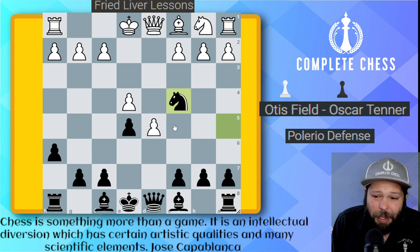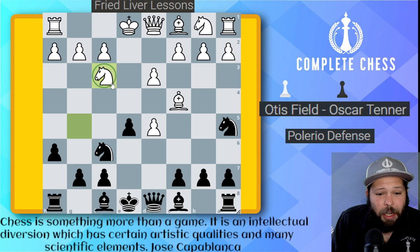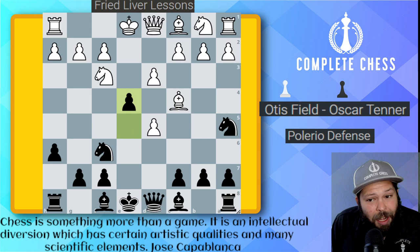Back to the game — white plays the standard move of knight to f3, coming back to attack the e5 pawn. Here black went ahead and played pawn to e4, again a very standard move in this position. Black is hoping that white will go ahead and play pawn takes on e4.